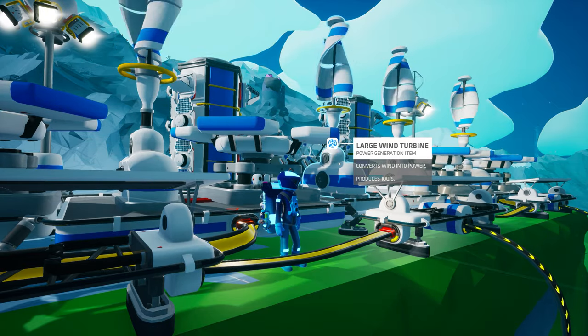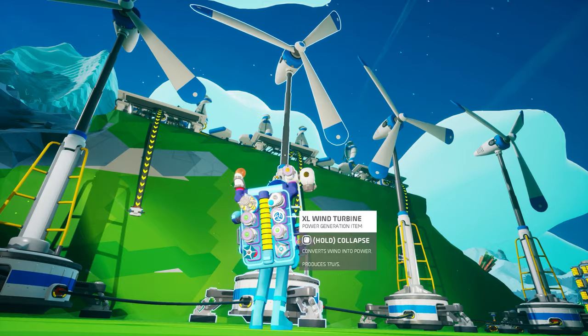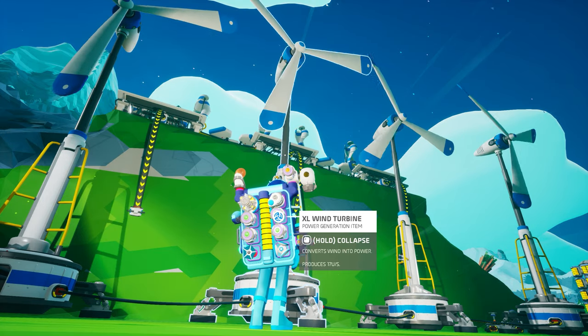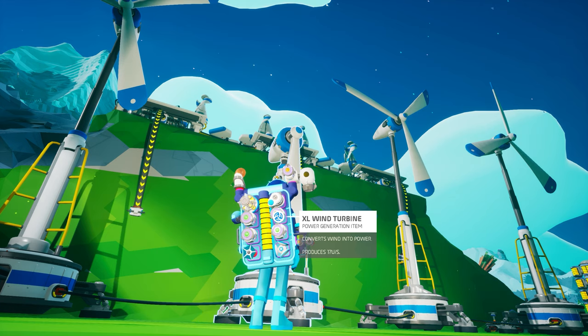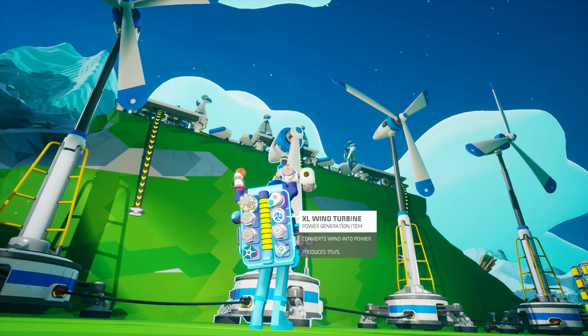The large wind turbine will produce 10 units per second when the wind is blowing. Also new is the extra large wind turbine. After unlocking its schematic in the research catalog with 4,500 bytes, you can craft it on the large printer from one aluminum alloy, one iron, one ceramic, and one graphene, and it will produce 17 units per second — but only after you deploy it first. Simply interact with it to deploy it, which will extend the turbine blades and the feet of its base.